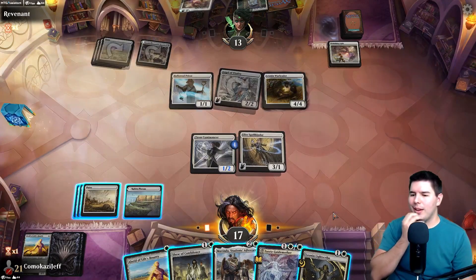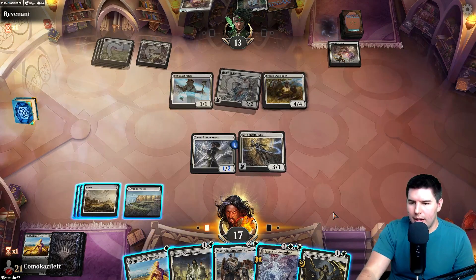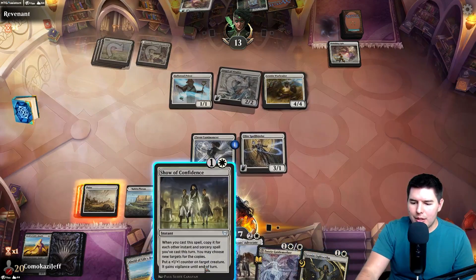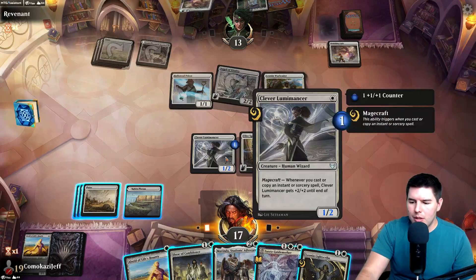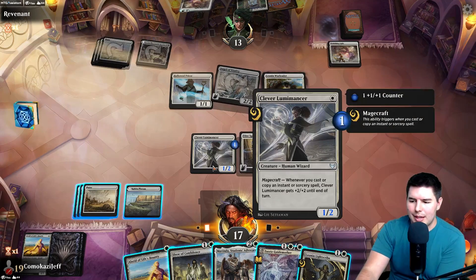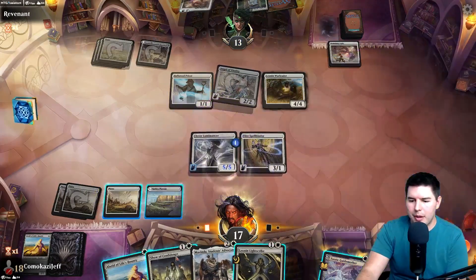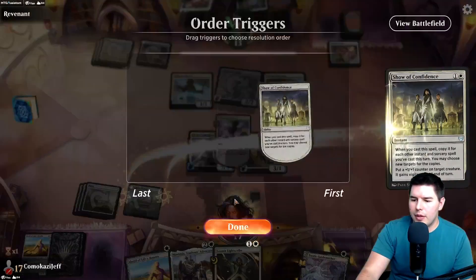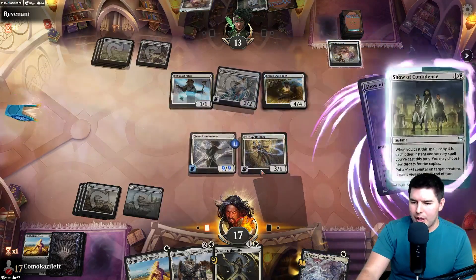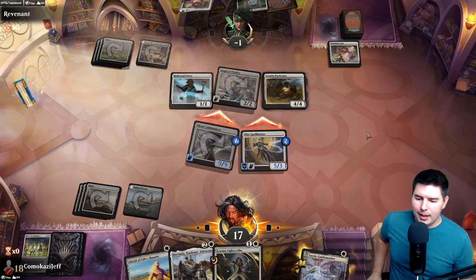Oh, and a Light Scribe! I think we just win here — we have Fairy Guide Mother into Show of Confidence, that's three spells. Plus six, so we have ten damage — yeah, we win. Fairy Guide Mother, Show of Confidence — we can put all the damage onto the Elite Spellbinder and attack in for 14. Good stuff — this deck just wins out of nowhere, it's so good!